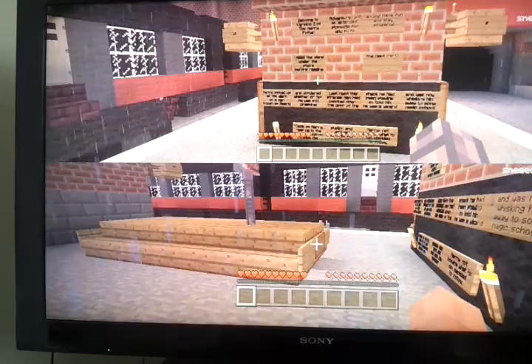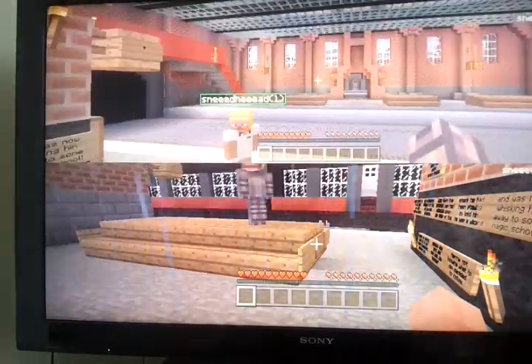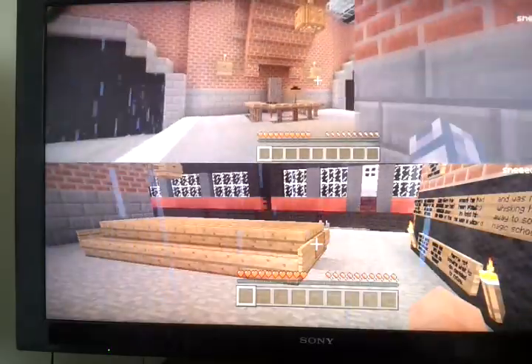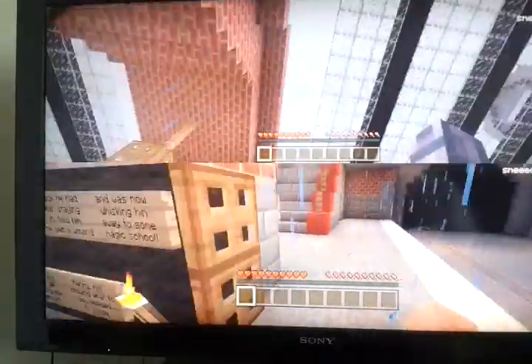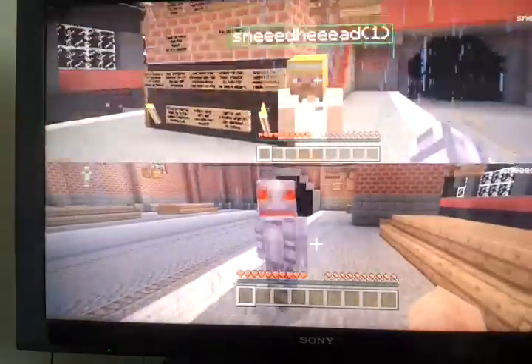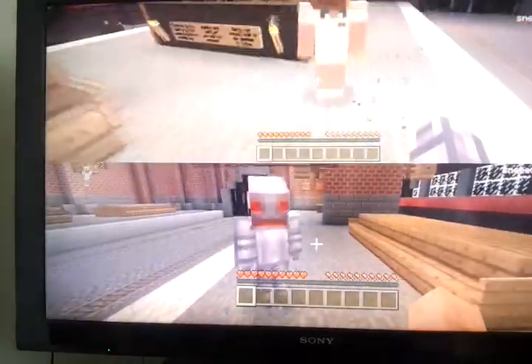Welcome to our adventure map routine. We're in the middle of nowhere at the moment, in this train station. We are with my friend over here, and my name is DaisyMare7.